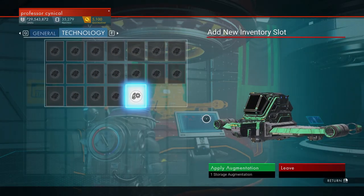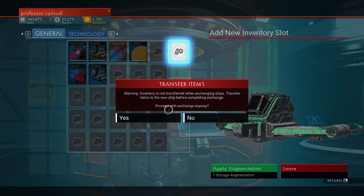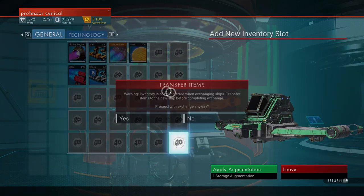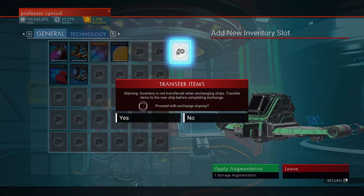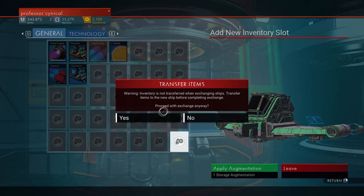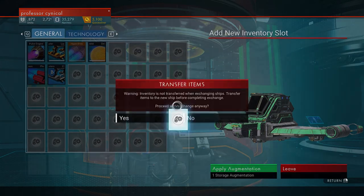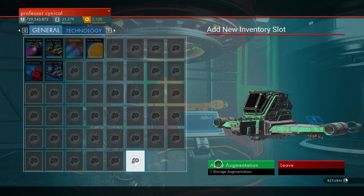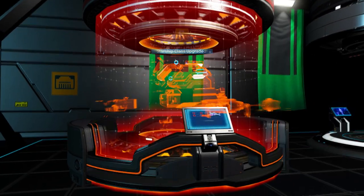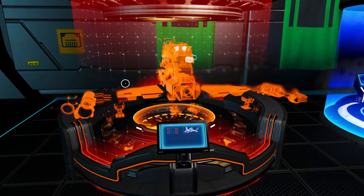And because we're getting a full refund for it anyway, the best thing about this is we have got this ship pretty much for free and it's fully upgraded. Not only do we get this for free, we can then scrap it, which will give us all of the S-class augmentations that come with having an S-class ship. It will give us all the juicy parts and loot from scrapping it, and the unit value will be insane — we have quadrupled down on our investment.